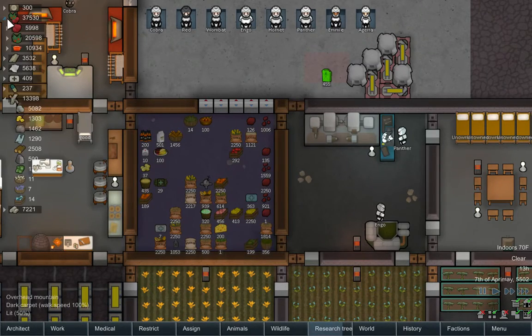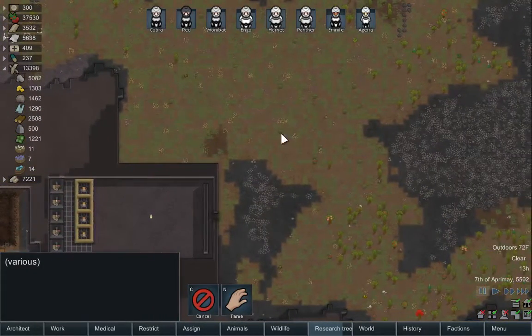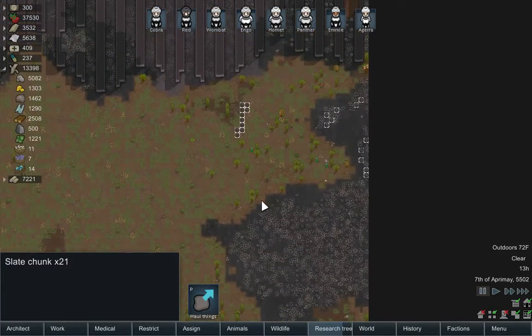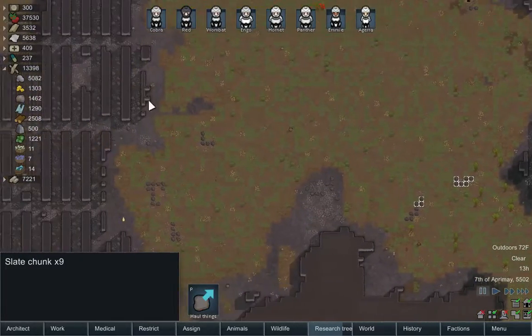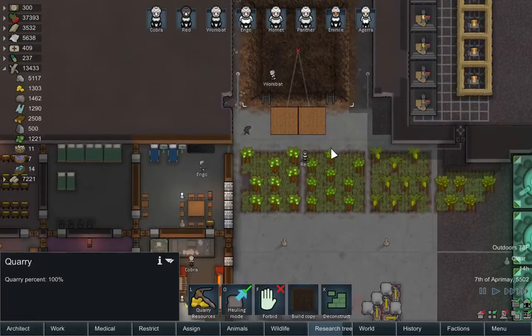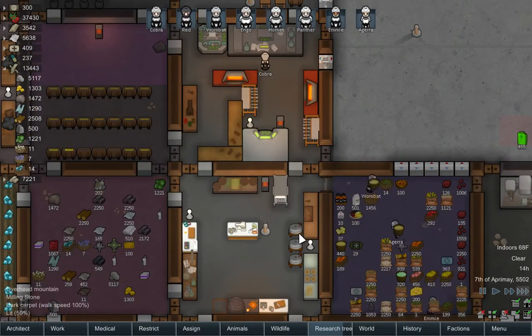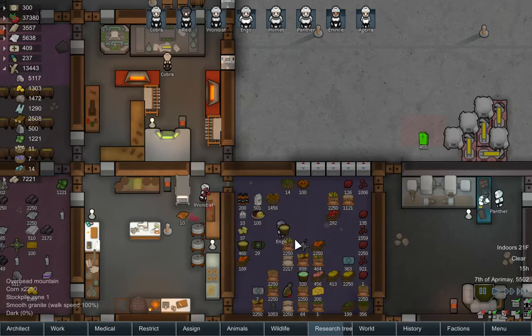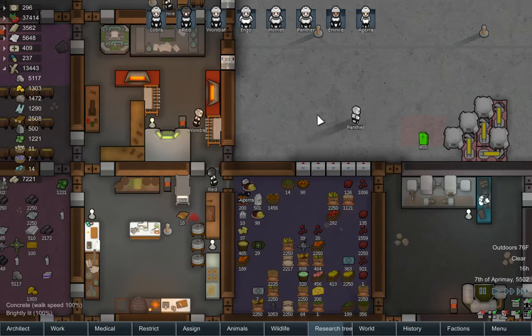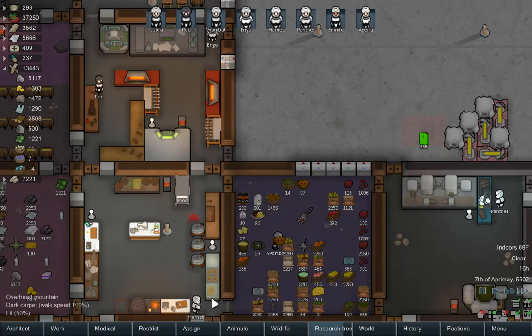Might also start hunting again because we're down to 5,000 meat. Not those — close play a slate chunks outside. Okay, I'll just turn that off for a moment so they can go hunt. That's granite — oh, whatever. Yes, dump all the stuff in here. I don't even know how they get all the blood out of the carpet, but I guess they do somehow.